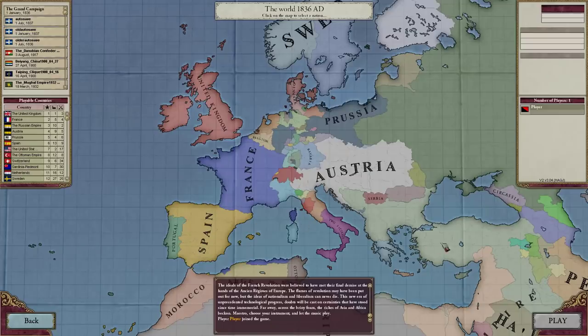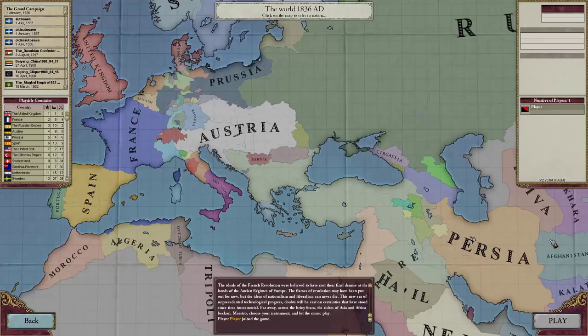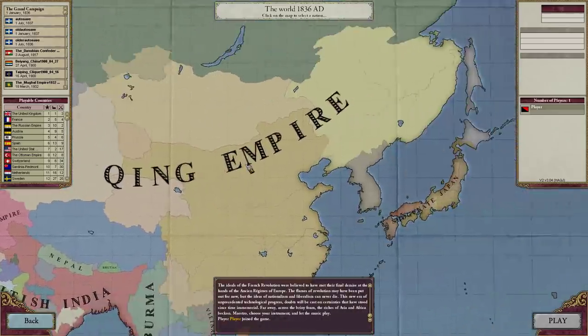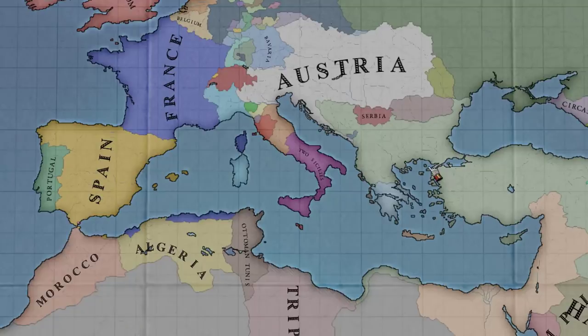My last Victoria 2 video actually got on the trending page. An eight-year-old economics map game is trending. It'd be really funny if we somehow got this video to number one on trending. Give every single person watching — scroll down, hit the like button, and hit the subscribe button. I'd really like to see Victoria 2 right next to Fortnite. Just hit the like button. We can do it collectively. We can make Victoria 2 battle royale.